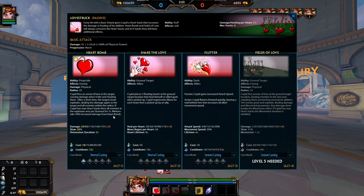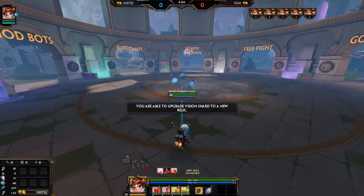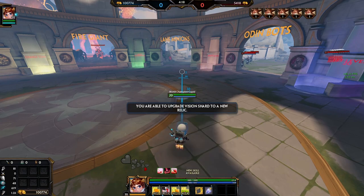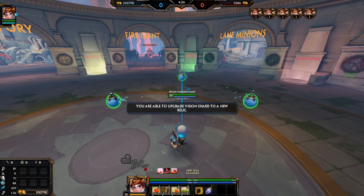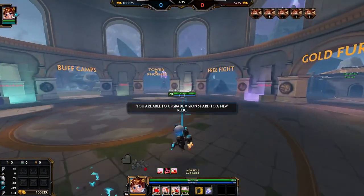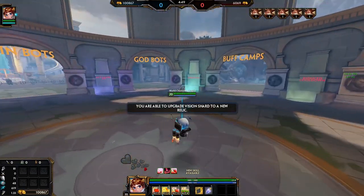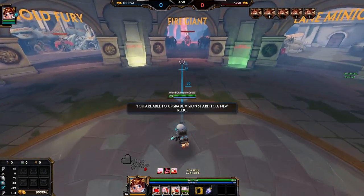His two is his source of sustain - these hearts. Cupid drops some hearts in a triangle, and picking them up gives the person who picks them up health. What's really interesting is they give Cupid mana - a flat mana amount. This ability costs 50 mana, but you get 30 mana per heart, so you're getting 90 mana for three hearts on an ability that costs 50 mana. That's a 40 mana net gain, meaning when you're OOM as Cupid it's actually beneficial to drop these hearts, assuming you're not low and need them yourself.